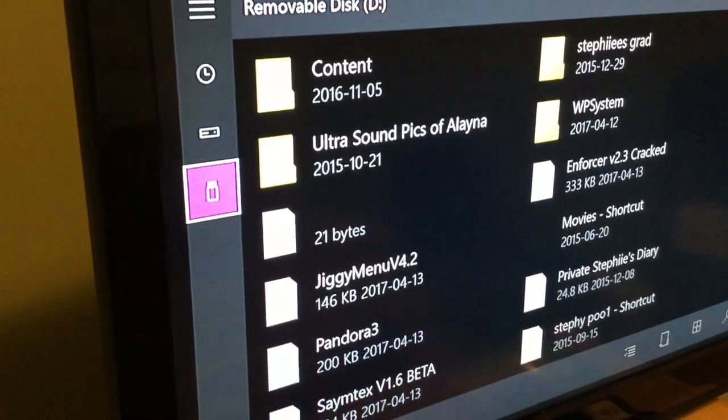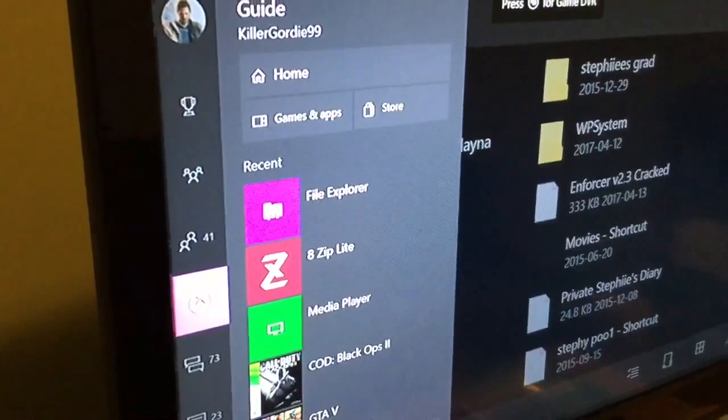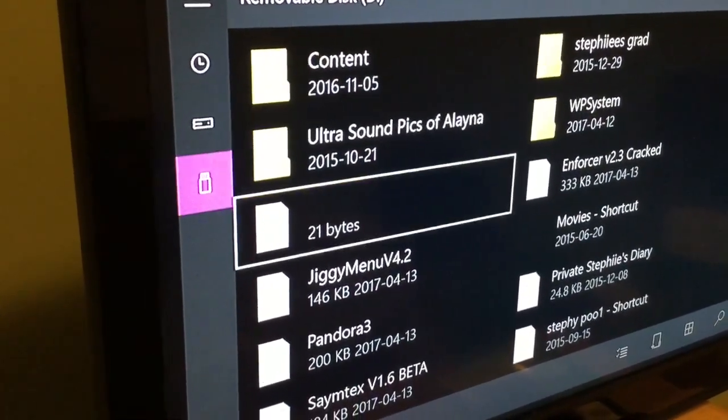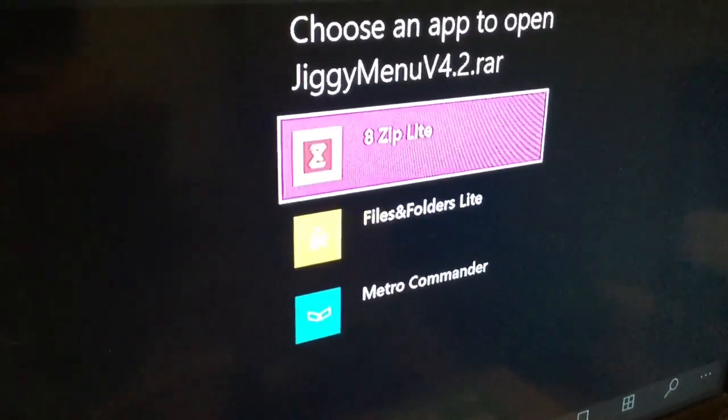People think you can mod on the Xbox One. I have my USB stick and we're going to go to Black Ops 2, because that's the game we're going to try and put a mod menu on. I have the Jiggy 4.2 mod menu on this USB stick — there it is. We're going to try and open it; we have a file opener that we can open the menu with to help set it up. Just going to wait for this to load up.